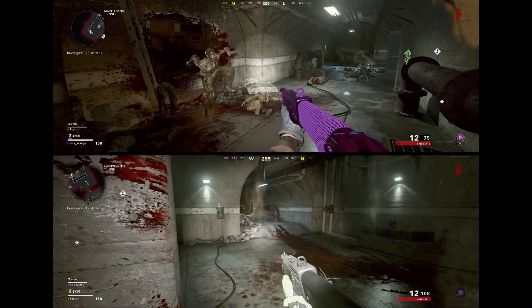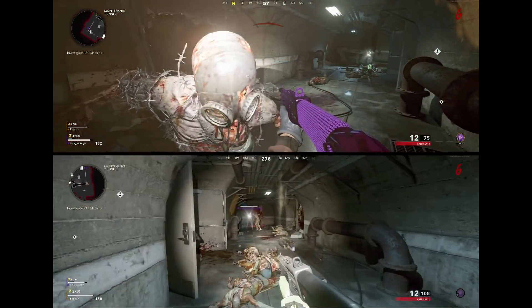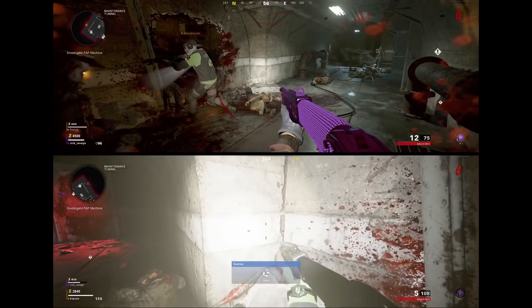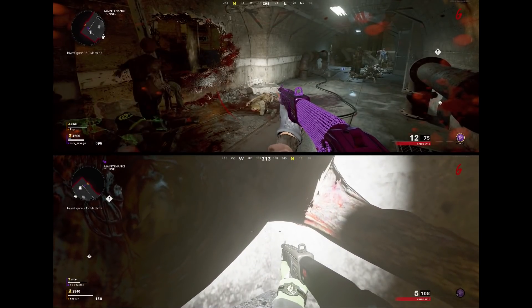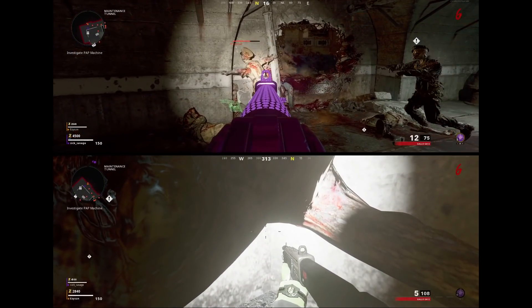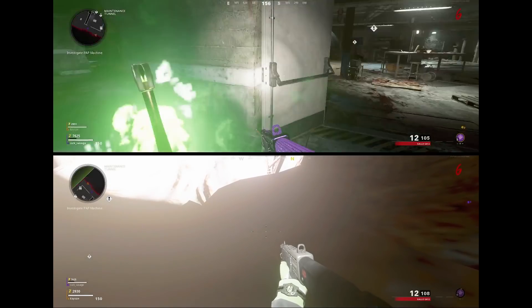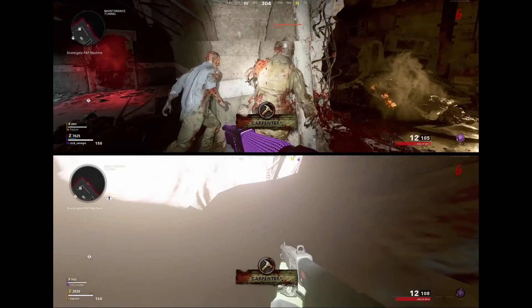Once you guys are in the game, you guys want to simply go ahead and turn on power. That way you guys can use the wrappers and the ziplines. Once you guys are completely ready, make your way down towards the maintenance hall. And with your second controller, you guys want to go ahead and lay down in this corner, and all the zombies will pile up behind you and you guys will not take any damage.